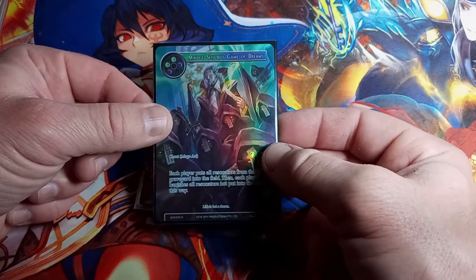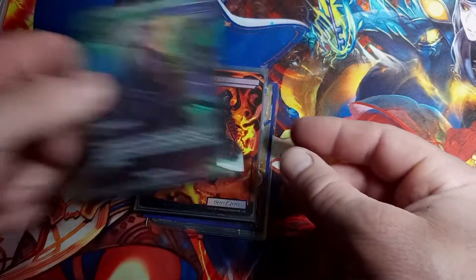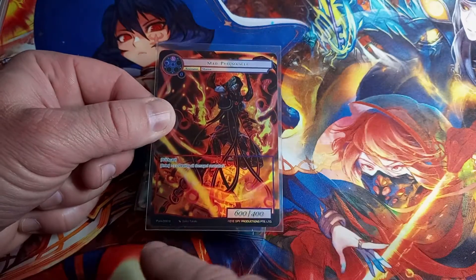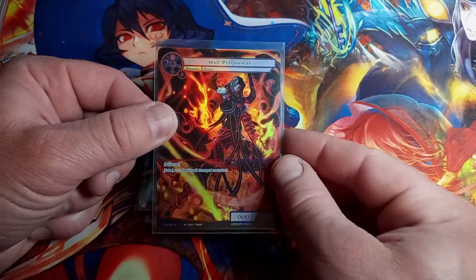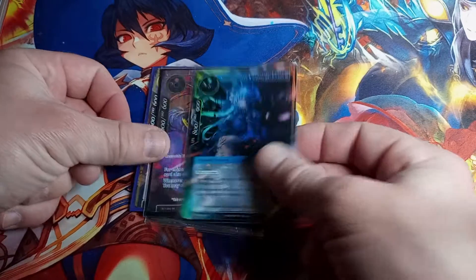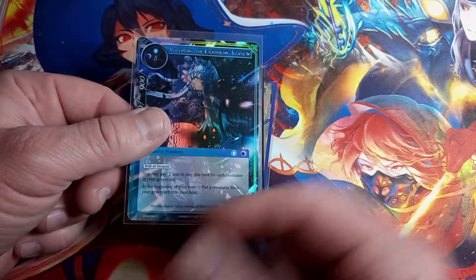McCaj Suturo's Game of Dreams, Alice Origin Three, rare, full art straight hollow — nothing too fancy. Mad Pyromancer, PFA is the set, normal, full art straight hollow.